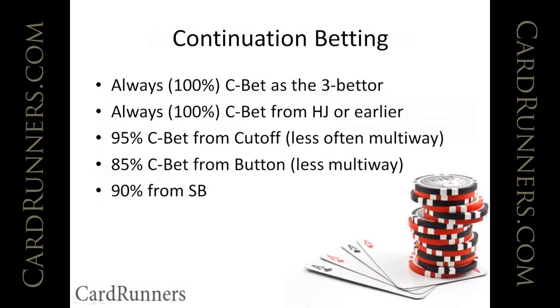We are the last aggressor preflop — we are the attacker. When do we continuation bet? As a 3-bettor, because we have such a strong range, there's not any flop where you would 3-bet preflop and then check the flop. You're 100% continuation betting every board if you have a 3-bet range preflop. Similarly, if you were an earlier position raiser — say the hijack — your opening range is so tight that if no one has 3-bet you and you've remained the aggressor, your range is going to be so much stronger than theirs that you can and should continuation bet 100% of the time.